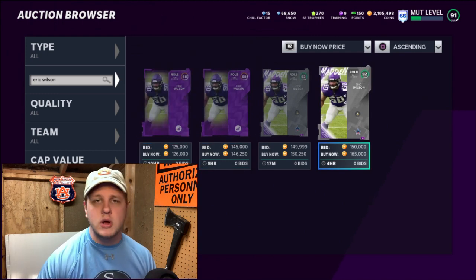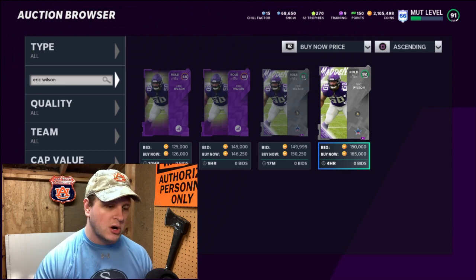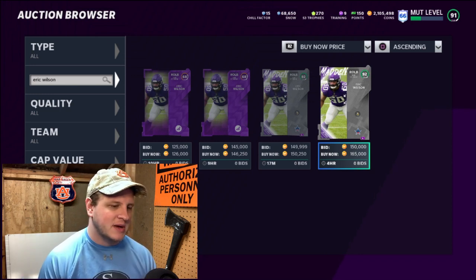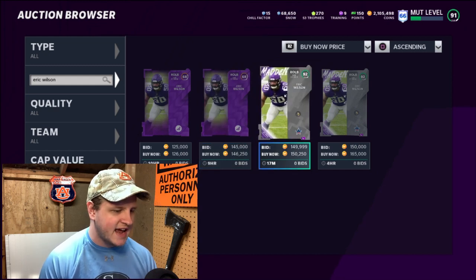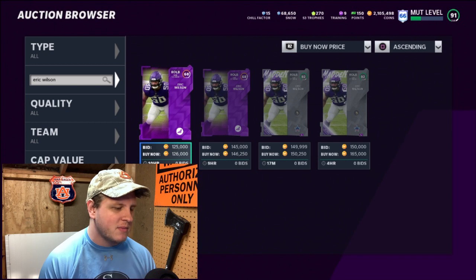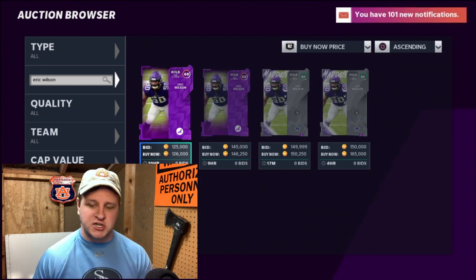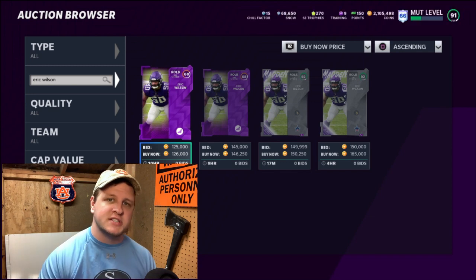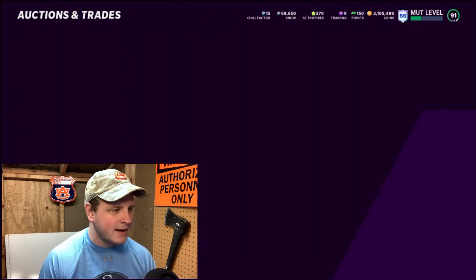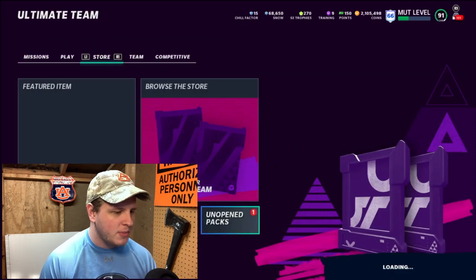What I recommend is to use the spreadsheet to find the best prices and the guys going for the most. Then you're going to undercut these prices just a little bit. I'm going to complete the Eric Wilson set and put his 92 up for about 148,000 and his power-up up for about 125,000. After tax — and that's another thing the spreadsheet calculates, giving you the best prices to sell guys for — after tax that's going to be about 263,000, a little less because I am undercutting.